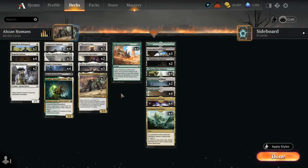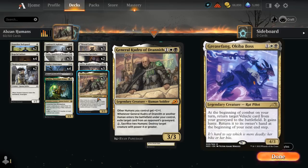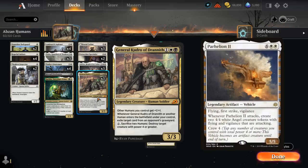Hello and welcome to another Explorer gameplay video. Today we're taking a look at an Abzan Humans deck, which is primarily white but splashing black mainly for General Kudrow, which not only pumps our team but also gives us some main deck graveyard hate, which is quite valuable in a metagame filled with Grease Fang Parhelion decks, and we can even use it as removal in the late game.